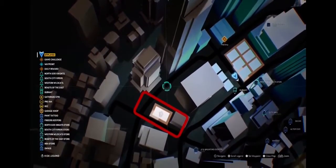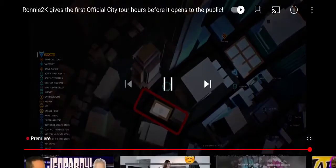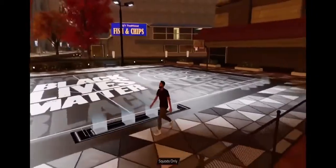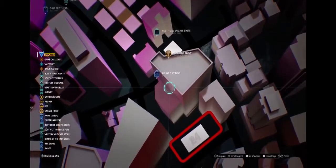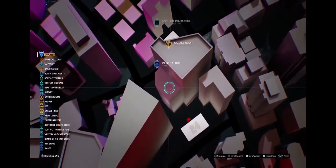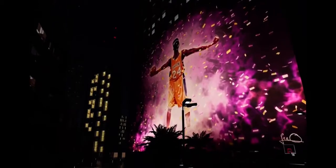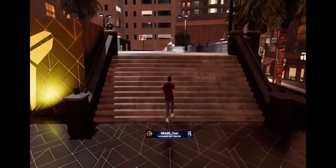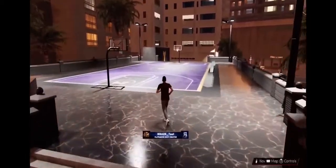We also have two specialty courts that are really cool in the city. The first one is located in between the South City Vipers and the Western Wildcats — a 4v4 Black Lives Matter themed court. The second is a Mamba themed court to pay homage to the late, great Kobe Bryant, located right in between the Knights and the Beasts. There's a giant Kobe mural above it, lots of photo ops, the court is purple and gold themed with 8 and 24, and it is a 5v5 court. Can't wait to play here.